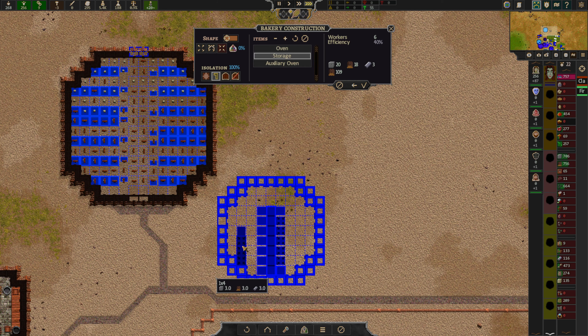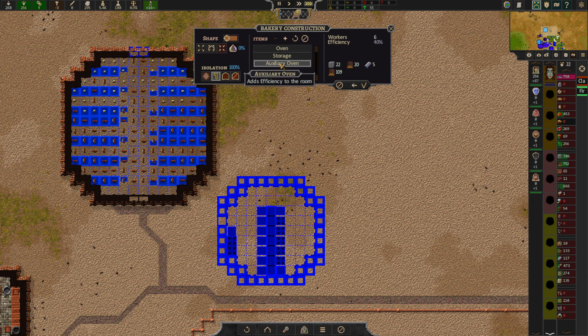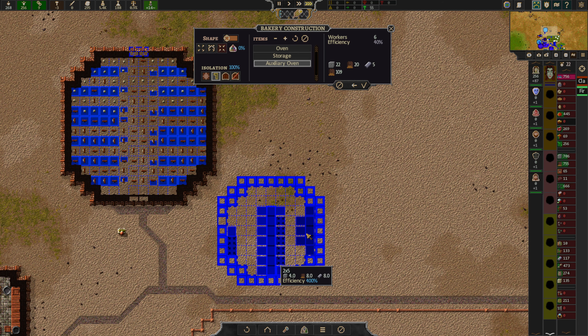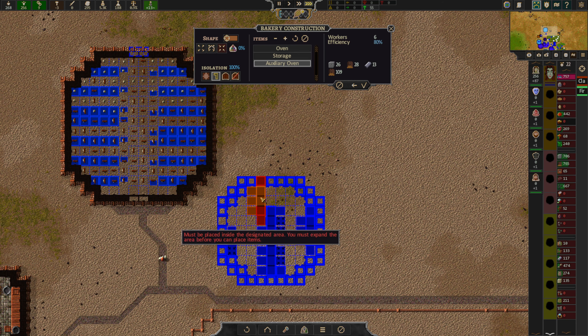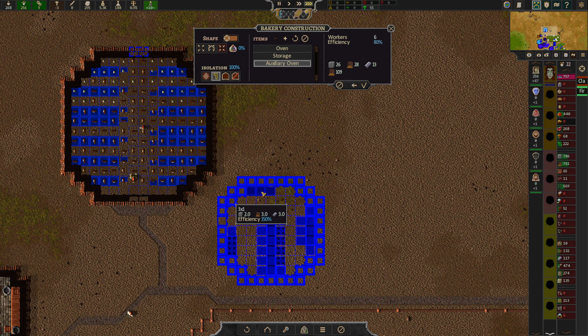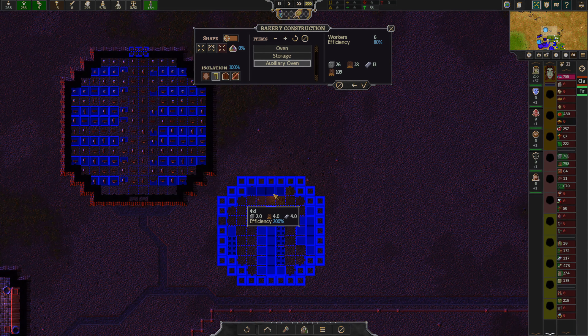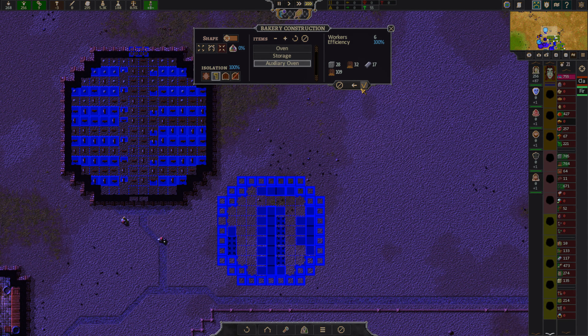The door leads out to here, and hopefully this is going to be enough. That's ovens, storage. Put some storage here — that is where they're going to be putting their breads. So that's 80.